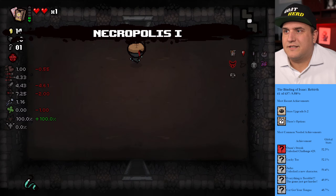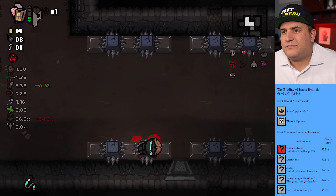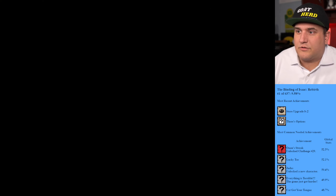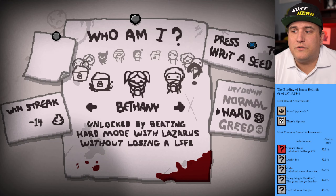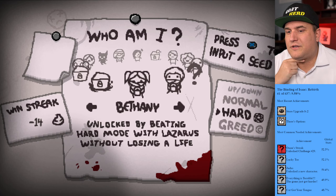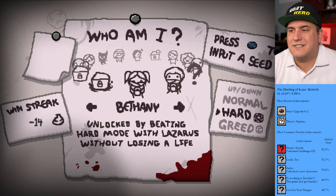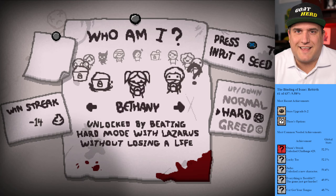I might need to practice this one offline. Let's just end this — gotta figure out how to beat hard. So today I'm gonna call it a bit short — not a successful run. We are trying to unlock Bethany as our current goal. We have to win — let's go back and look at the requirements: unlocked by beating hard mode with Lazarus without losing a life. Easier said than done. We'll pick that up next time. I want to unlock Bethany because in theory my runs are easier right now, so now should be the time to do it. We'll keep trying — until next time, take care, thanks for stopping by.